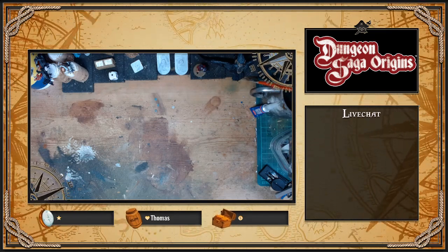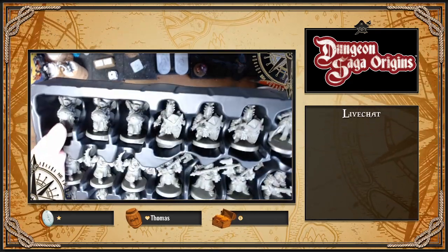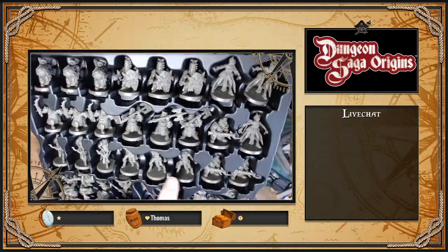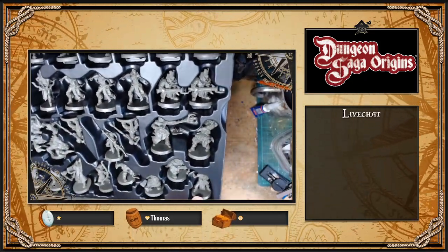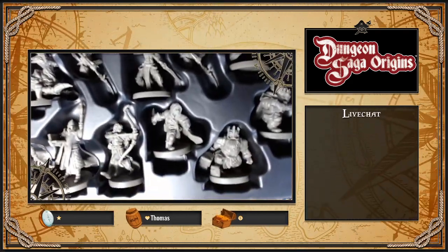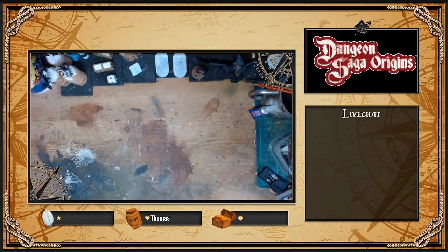Dann haben wir die nächste Kiste, und da haben wir natürlich noch mehr Zeug. Wir haben Gobbos mit Bomben, mehr Dunkelzwerge, das sieht aus wie der Twilight King, noch mehr Dunkelzwerge. Das könnten Helden sein: wir haben hier einen Magier, was wie einen Barbaren, einen Mönch, einen Zwerg-Ranger, einen Zwergkämpfer, einen Dieb, einen Bogenschützen, einen Paladin, Krieger, und irgendwas anderes. Hier haben wir irgendwelche Dämonen mit Konstrukten auf dem Rücken, und weitere Twilight King – die sollte ich eigentlich nach oben packen, weil ich die wahrscheinlich zuerst brauche.